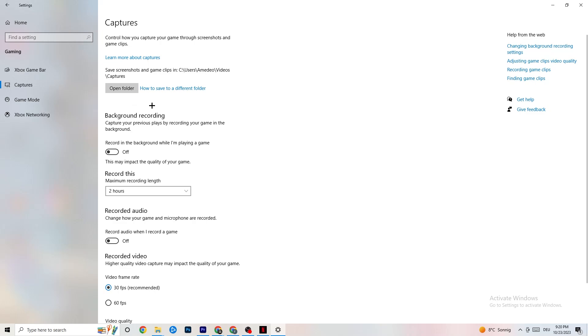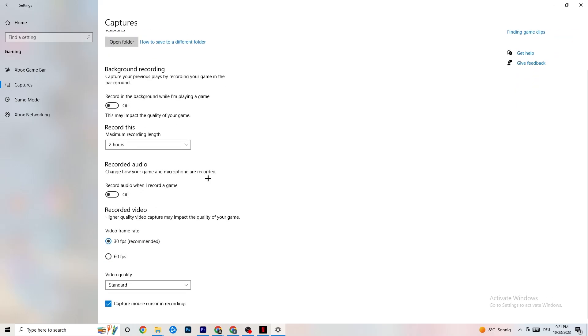Next, go to Captures. Go to Background Recording and turn off 'Record in the background while I'm playing a game.' If this is on, no wonder you're having FPS drops or freezing, because recording sucks a lot of performance — especially on low-end PCs, causing crashing, FPS drops, and stuttering. Also turn off audio recording, as it also impacts performance. If you want to record, use another program like OBS — do not use Windows for that.